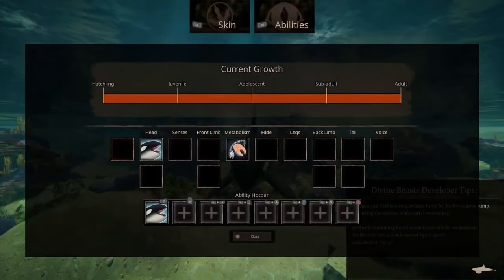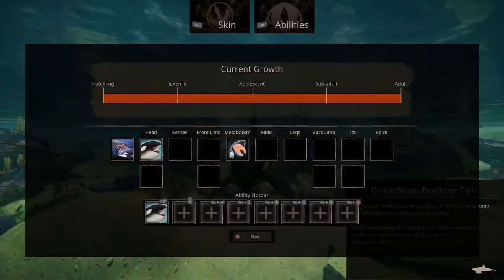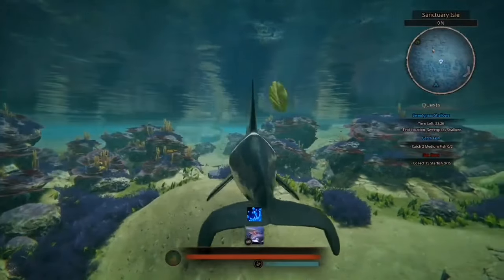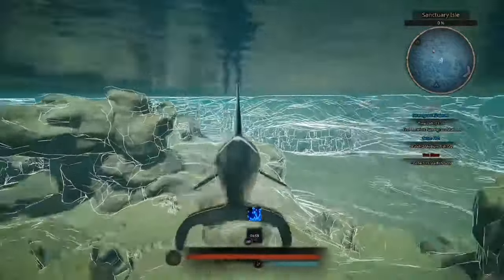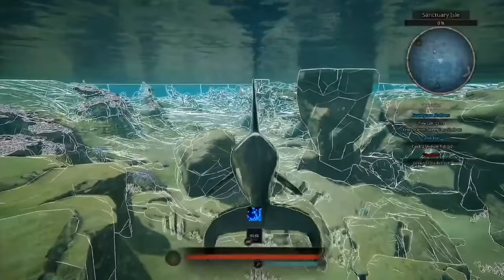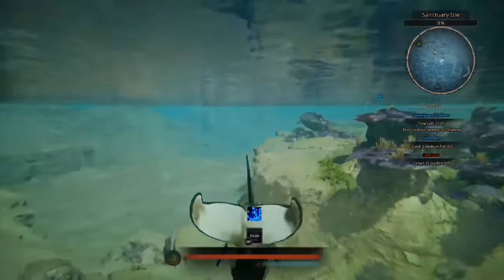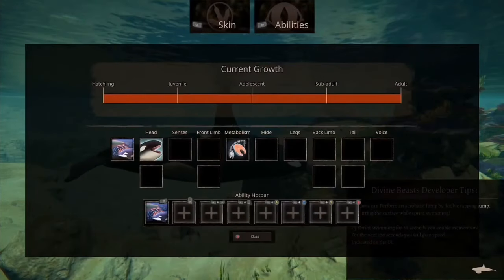Let's go to the abilities. We have a passive: echolocation. It lowers water vision and outlines all characters on screen for 60 seconds, and only works while the Orca is underwater. Let's equip this before we have a look. Basically, this highlights everything — fish, quest items, it tells you everything you need. It might hurt some of your eyes, so you can quickly toggle it on and off. It's quite useful for chasing stuff. That's echolocation.